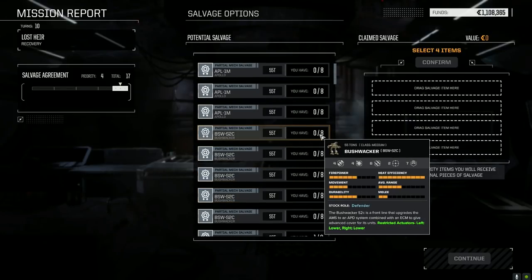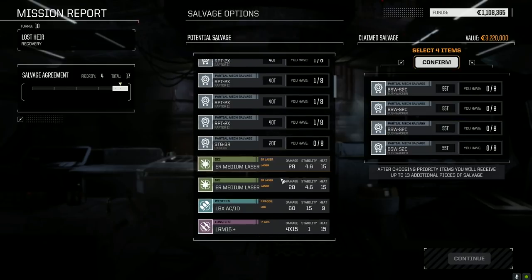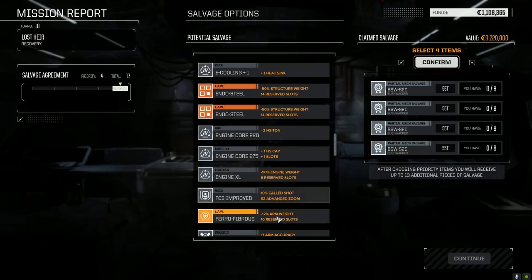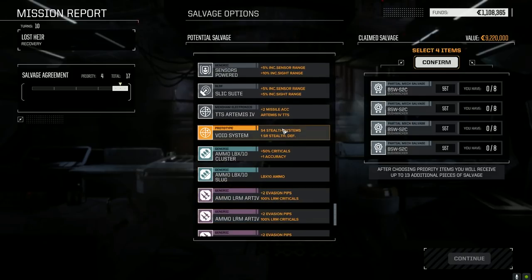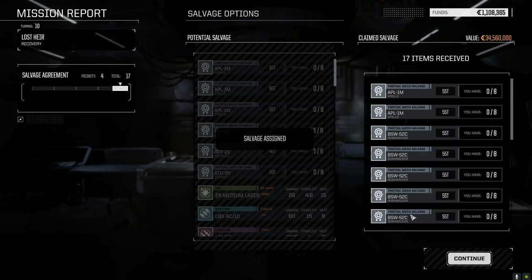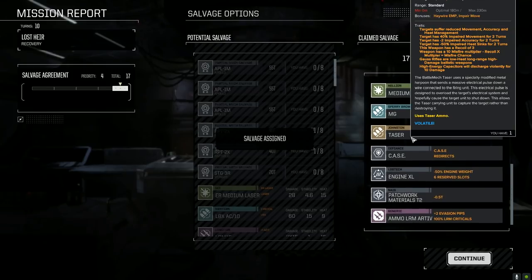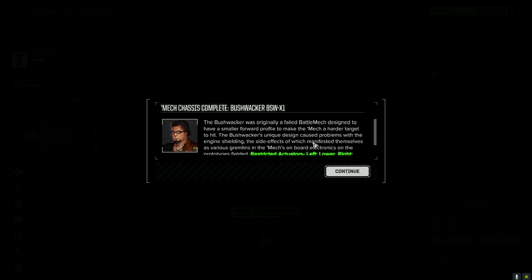I'm going to take Bushwhacker parts — four of them. I have no idea if this will give us a Bushwhacker or not. Normally I wouldn't do this but because I don't know which Bushwhackers are which, this should give us a mech I think. One, two, three, four, five Bushwhacker parts, two Raptor parts, ER medium and a regular medium — and a taser, really? We need ammo, LRM Artemis ammo — this is great! Another XL engine that we can sell — excellent. So there's the Bushwhacker — X1 variant. No idea what's what with that one.